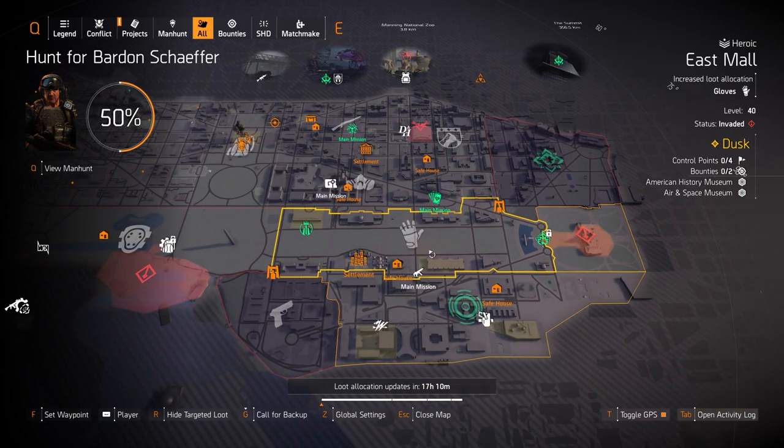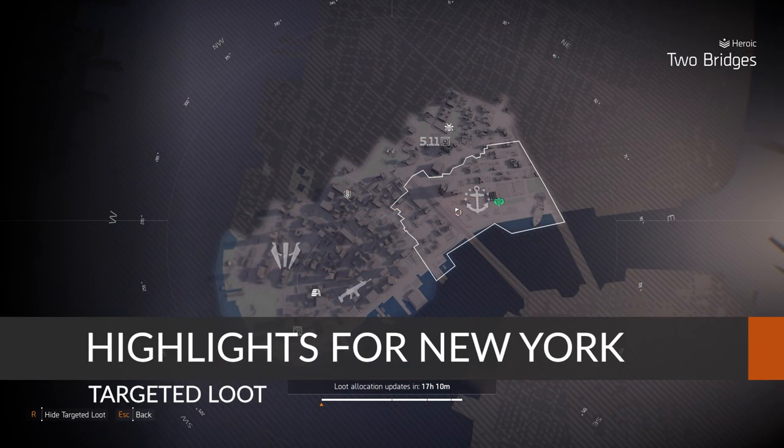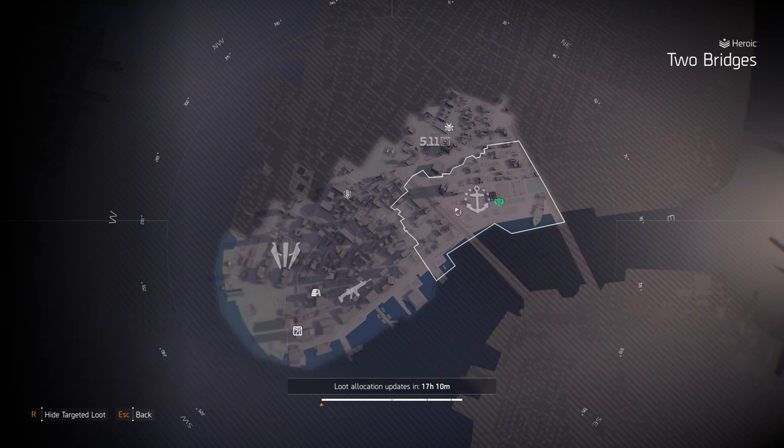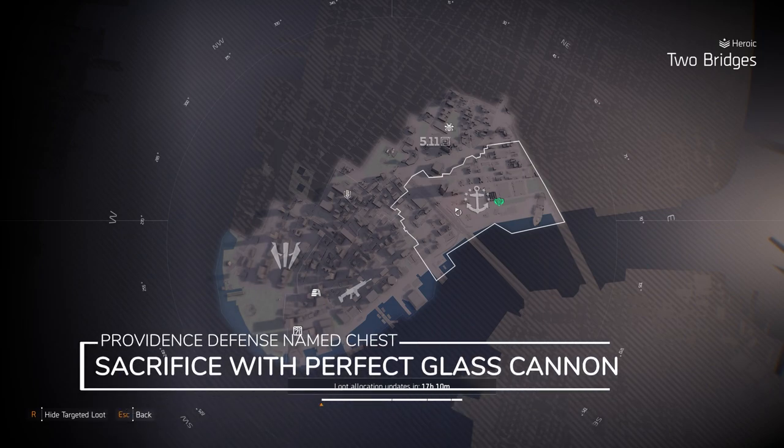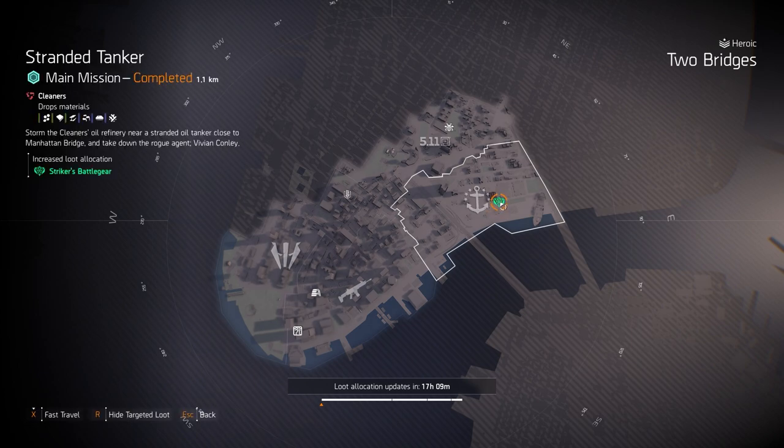Let's check out the New York City Target Loot highlights. First up, Providence Defense at Two Bridges — you can farm for the Sacrifice with Perfect Glass Cannon, which amplifies all damage by 30% but also amplifies all incoming damage by about 60%. I prefer Obliterate or Intimidate, but a lot of people still like the Perfect Glass Cannon chest piece. Strikers are at Stranded Tanker — I wouldn't really recommend Strikers; sometimes you can run three pieces for extra rate of fire, but otherwise I never run it.